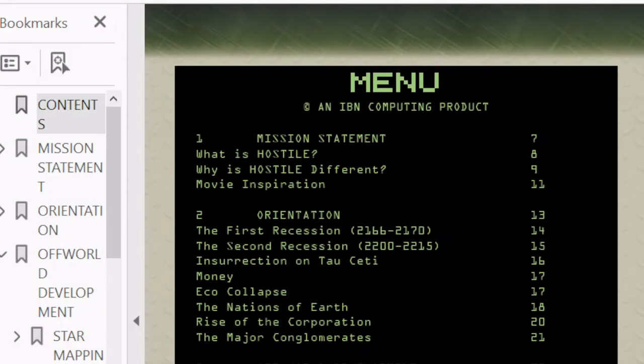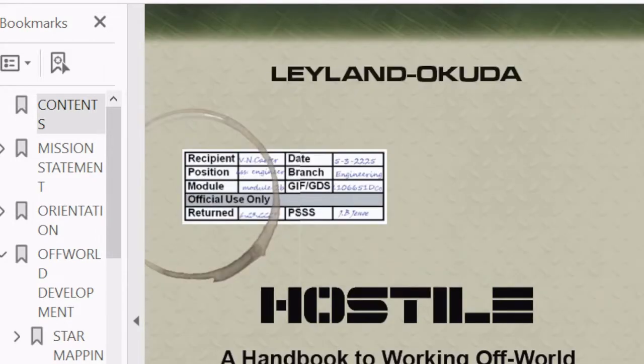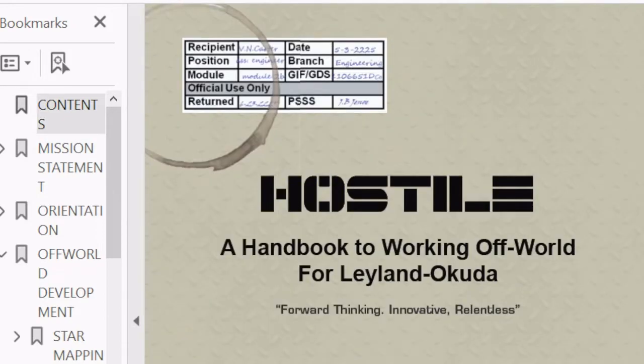Now let's open the PDF and take a closer look at the book itself. One thing I certainly appreciate is the bookmarks on the side — some of the older Zozer game books don't have PDF-friendly bookmarks, but this one does.